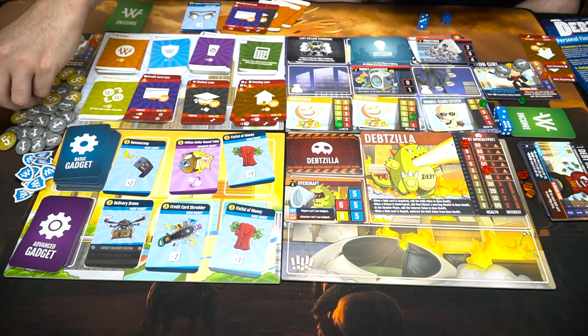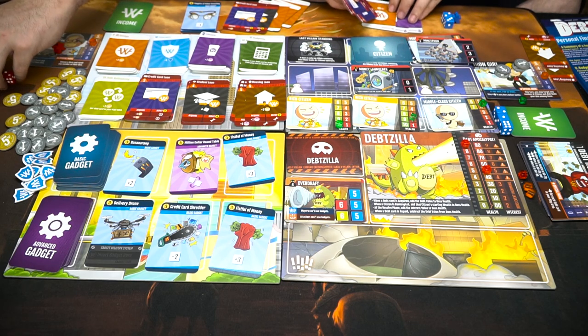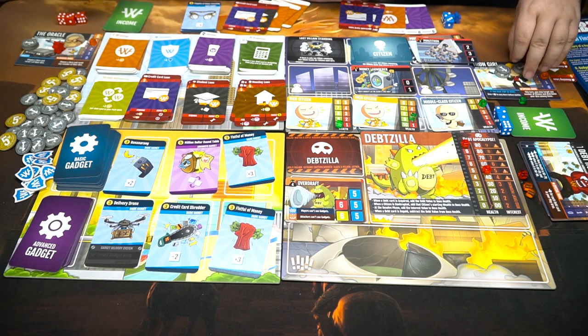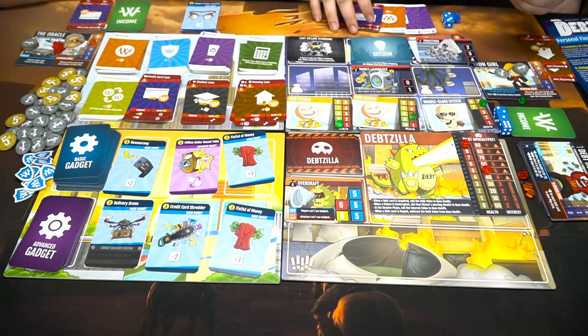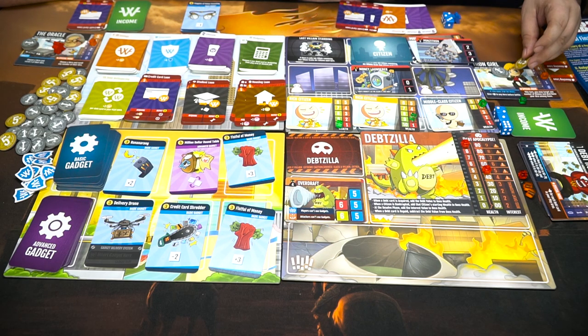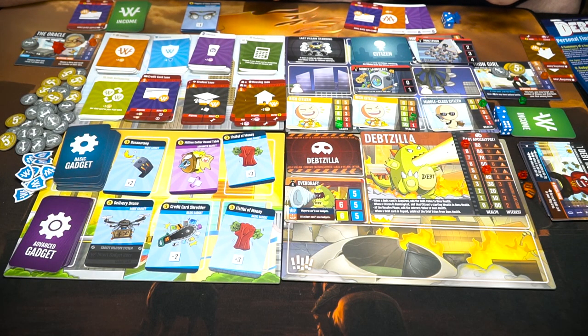Three currency and a student loan. One, two, three — I got two savings, two lifestyle, and two credit card loans. I get five money. I think I'll pay to get rid of a credit card. I can get rid of one — I'll get rid of one credit card. That lowers the boss's health by three.